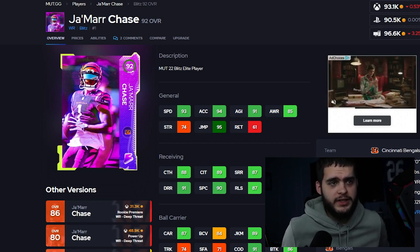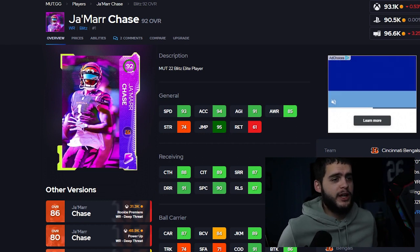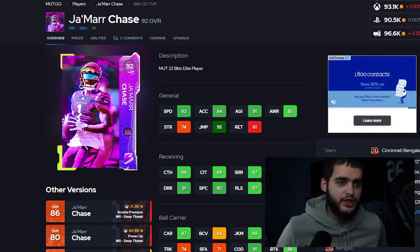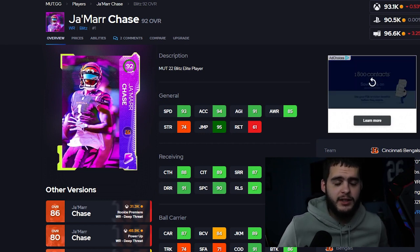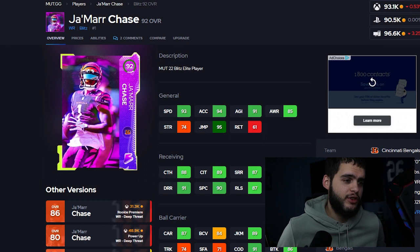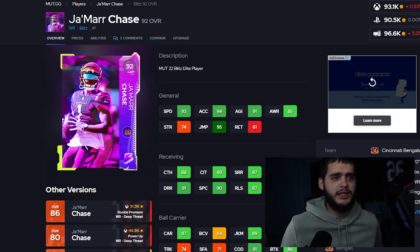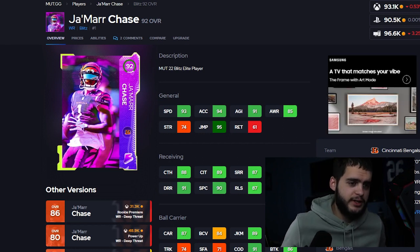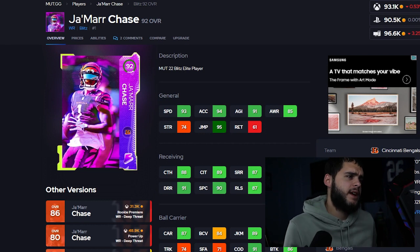Also check out Underdog Fantasy — super cool daily fantasy app. Use my code link down below to get up to a free $100 on your first deposit. If you only do dollar slates you can play up to 100 free games, which means you can do pretty much every Thursday night and Monday night football game for the rest of the year for free. Also if you need MUT coins, the link is down below as well.